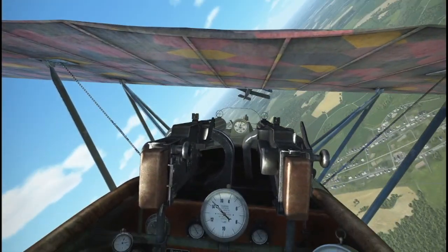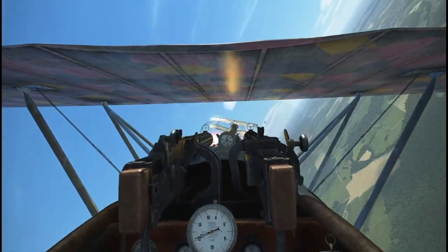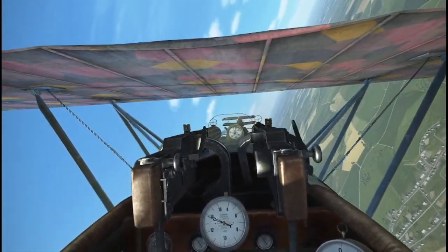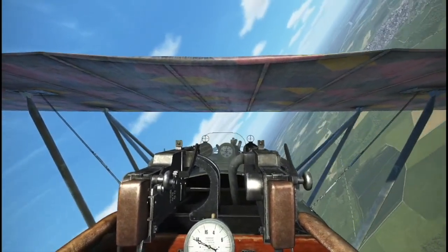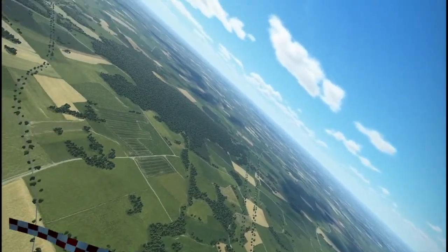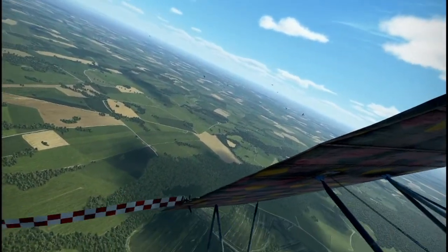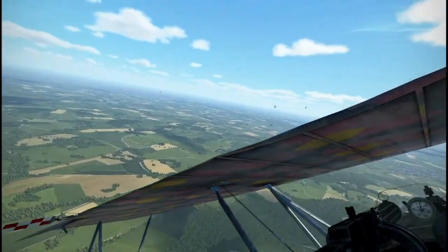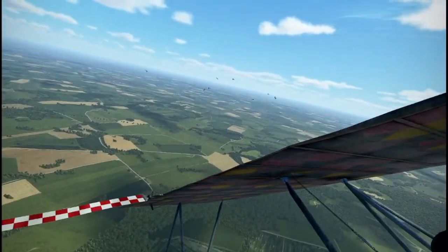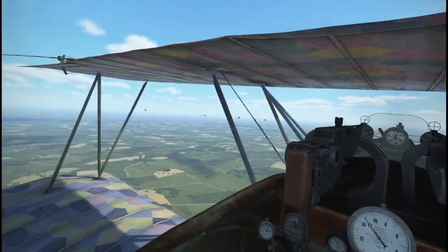Those Camels are quite fragile — they take a few rounds and out they go, as opposed to the Nieuport which is faster, a little less maneuverable than a Camel, but also a lot tougher; it takes a lot more rounds to take out. Notice that I'm staying out of the fray, staying at the periphery, and when I take somebody out I get close to the big furball and pick somebody who is sort of a straggler — somebody else who is at the periphery — and try to engage one on one.